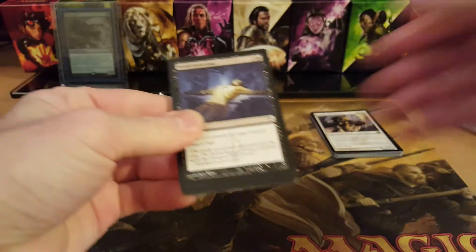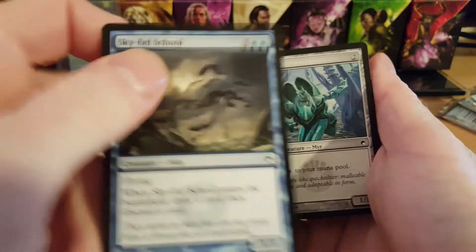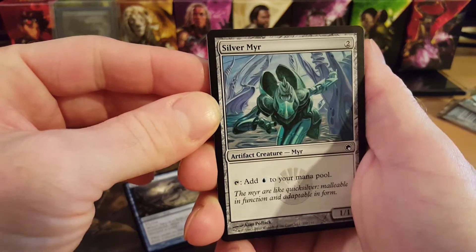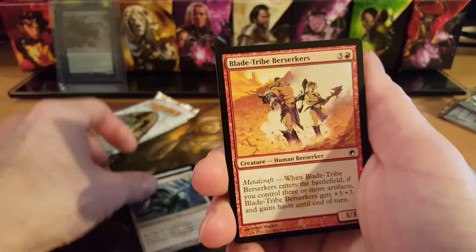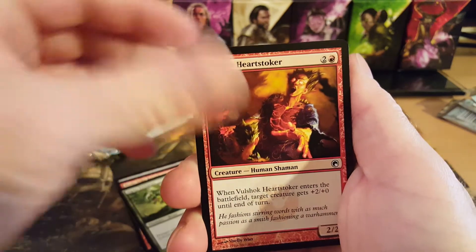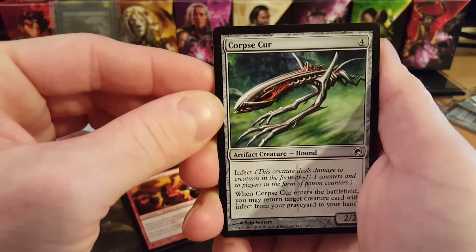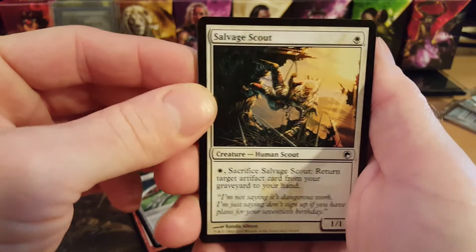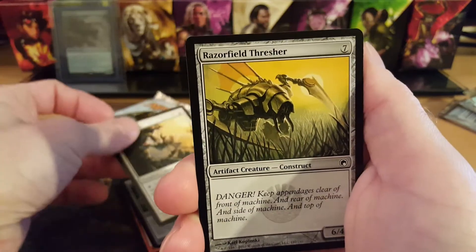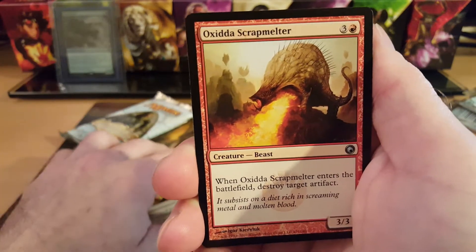We're here for the nostalgia, right? Pack two commons: Instill Infection, Sky Eel School — most of you guys probably just got back from school. Silver Mirror — I remember the original art for those, they were always cool. Blade-Tribe Berserkers, Alpha Tyrannax, Bullwhack, Heartstabber... I'm butchering these old pronunciations. Salvage Scout — looks like something from Zendikar. Razor Field, Thresher, Golden Urn.